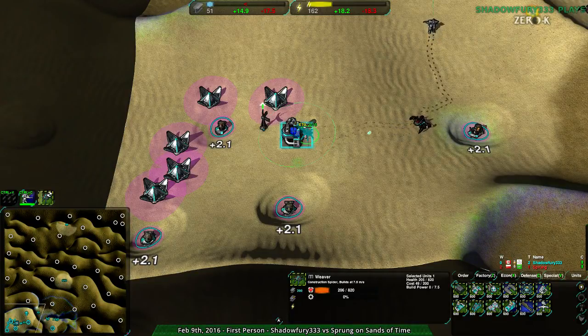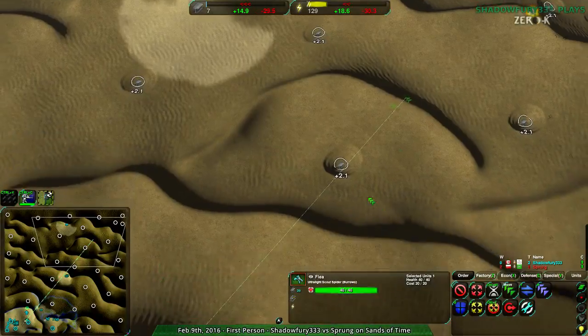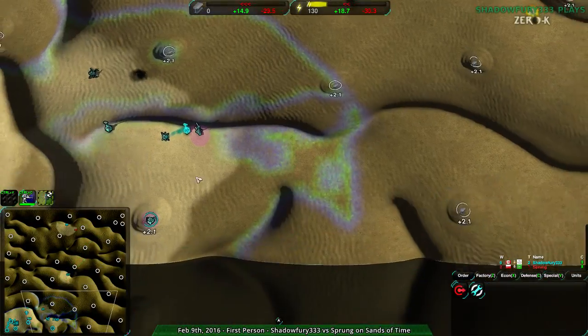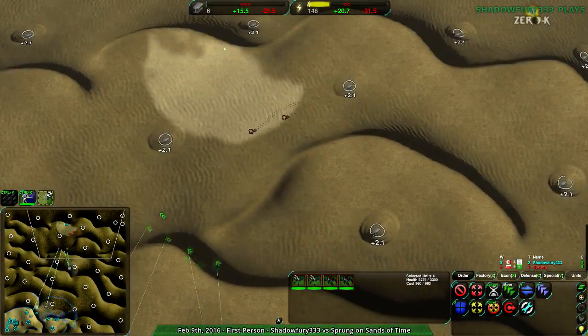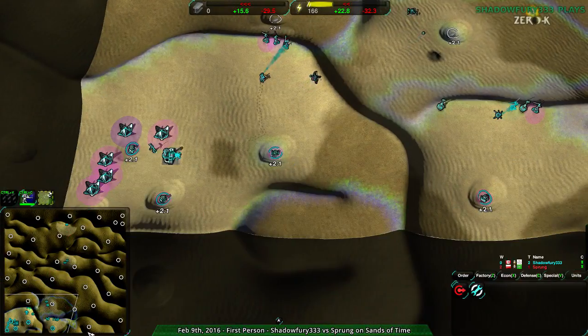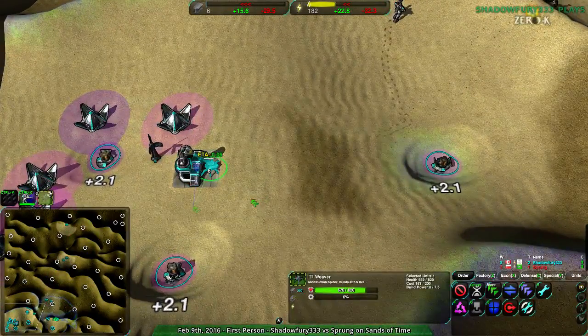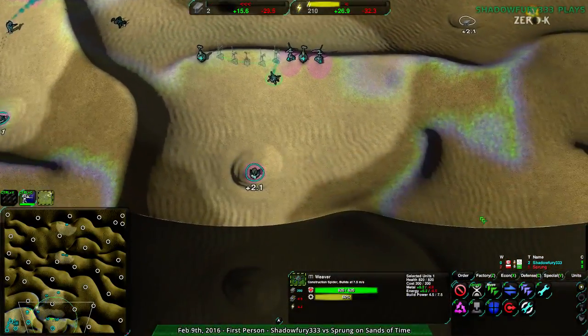There's an ex-worker. You build the factory — you help build up the factory. Thank you, Flea, for scouting out these bandits. Now I know exactly what's going on — well, not exactly, but I know more than I did before, and that's still useful. Scouting is super handy.